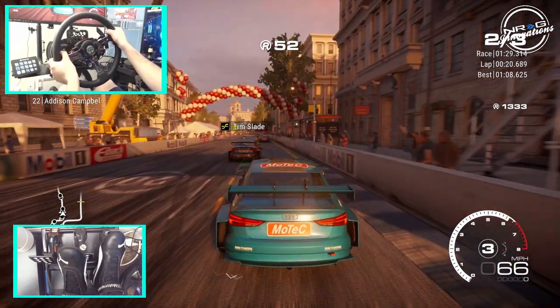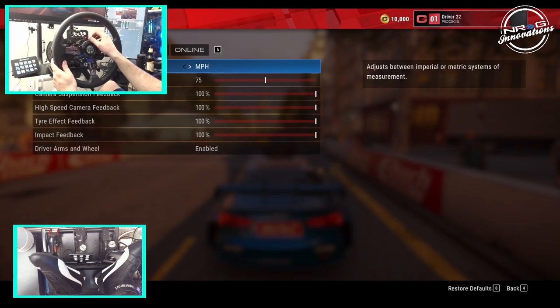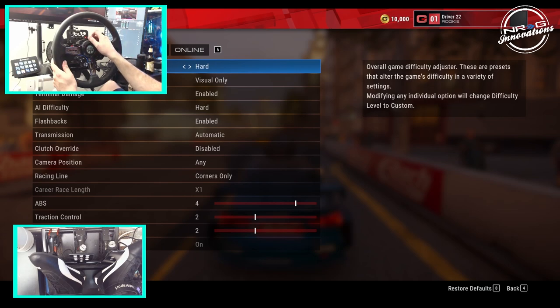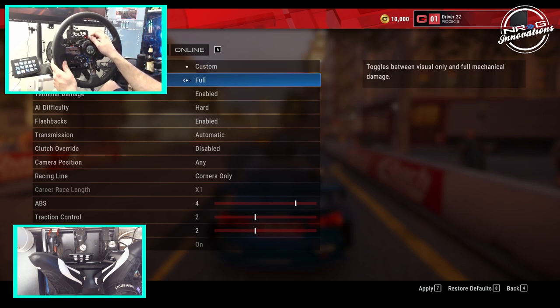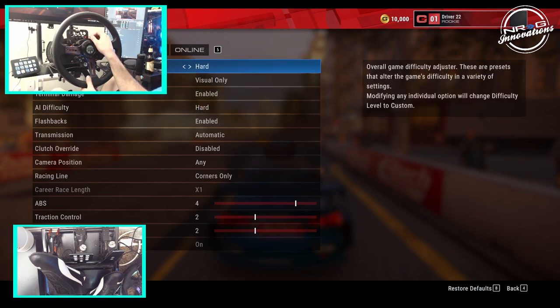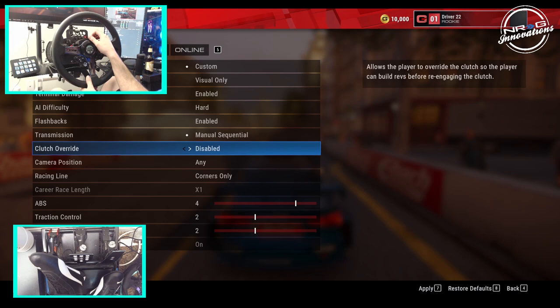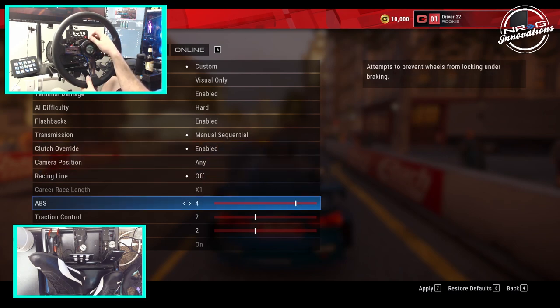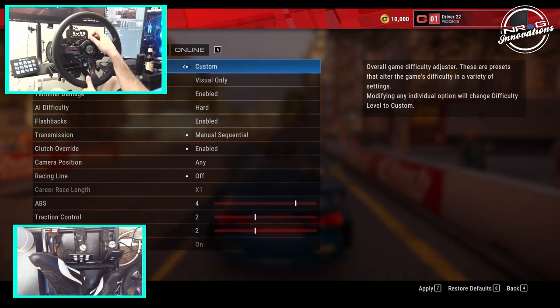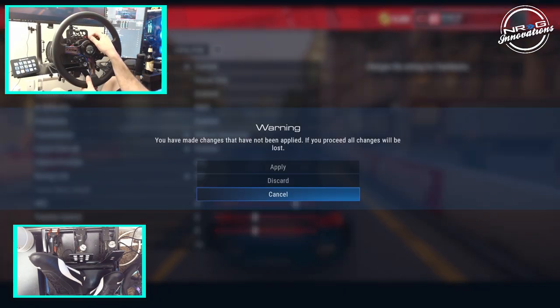What we do need to get rid of is this racing line. Let's see if we can do that real quick. Options, Gameplay. Visual only or full damage — we can do visual only right now. Difficulty: hard — we'll leave it hard for right now. Manual sequential with clutch override enabled. Racing line: off, that's what we want. We'll leave traction control and stability control for right now, just to get our feet wet in this game.